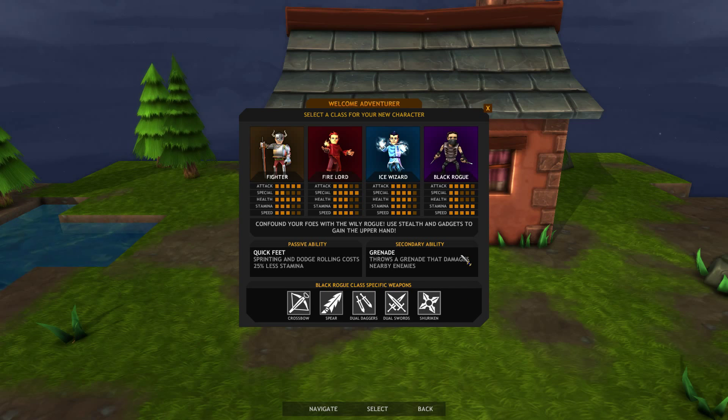Lastly, the Black Rogue. Confound your enemies with the wily rogue — use stealth and gadgets to gain the upper hand. The Rogue has the highest stamina and speed in the game, however he has very low health compared to the other classes, and his specials are also relatively low. He is quite high attack, though not as high as the Fighter. I've played around and the character I like most is the Black Rogue. The health is a bit scary with only two health bars, but he's really easy to dodge around with and gets in and out of combat easily. On top of this, sprinting and dodge rolls cost 25% less stamina, so it's even easier to get in and out of combat.